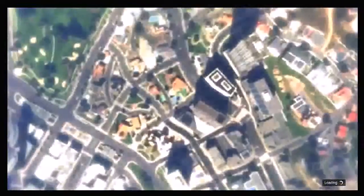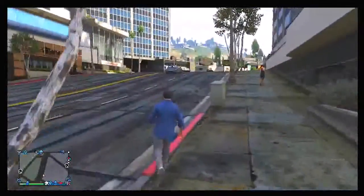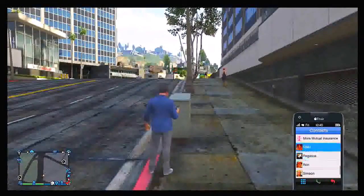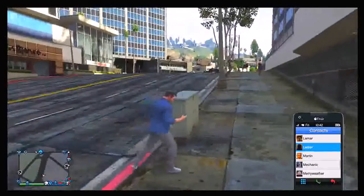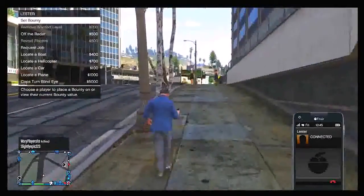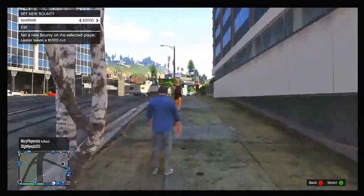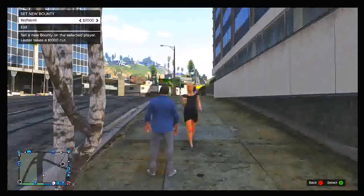Once you spawn back down into the online session as Michael from single player, you now have the ability to set an infinite bounty on somebody's head. Go ahead and ring up Lester, then place a bounty on one of your friends' heads — make sure you have two friends in the game with you. Place the maximum bounty, I would suggest a $10,000 bounty, so that the other person who is killing your friend gains $9,000 and $2,000 reputation every time he kills him.